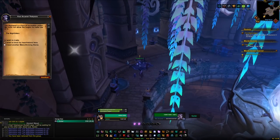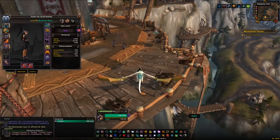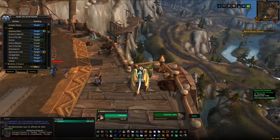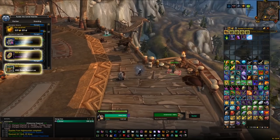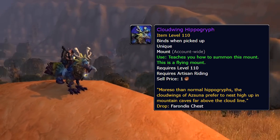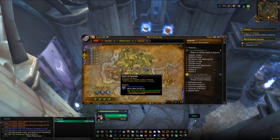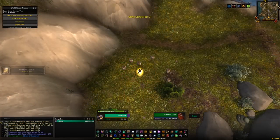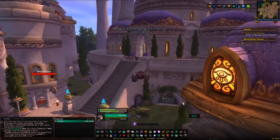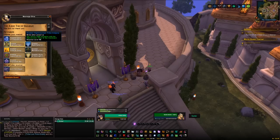Now let's talk about paragon caches, which apply to Azsuna but work exactly the same for all other zones too. Once you hit exalted with a zone's rep — in Azsuna that's the Court of Farondis — you'll unlock the paragon bar. Every 10,000 rep in the paragon bar can be turned in for a paragon cache, and inside that cache you have a very low chance of getting the Cloud Wing Hippogriff. For rep, first do all the quests in the zone, especially the main storyline. Then do world quests whenever they're up, hand in emissary quests for 1,500 rep per faction, and don't forget the Kirin Tor emissary as a wild card for rep of your choice.